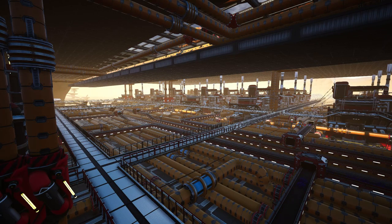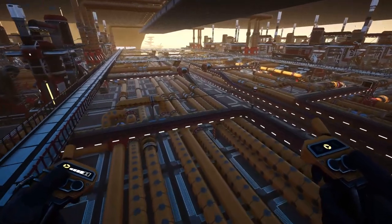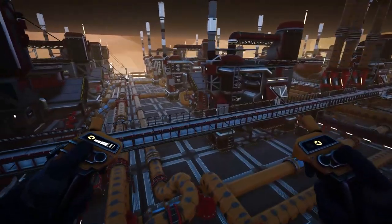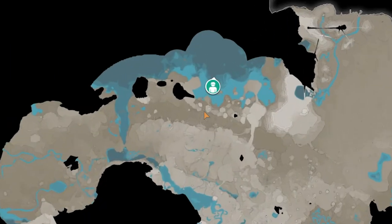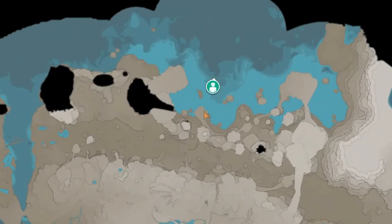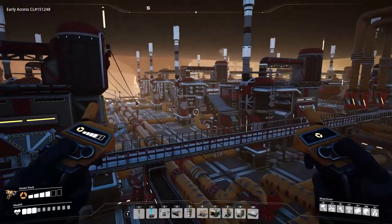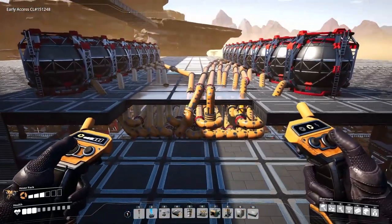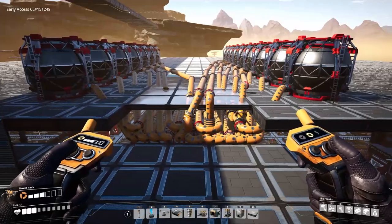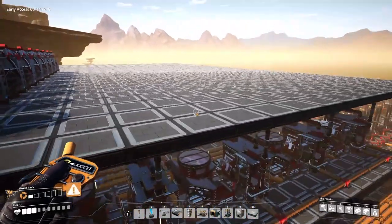Hello everyone, I'm Kibitz and welcome back to Satisfactory, where last time we set up a super massive diluted fuel plant, where we're taking all of the crude oil — 3,450 of it — combining it with water, and turning it into fuel to power our world. Now we're producing 9,200 fuel per minute, and we have to translate that into electricity through generators.